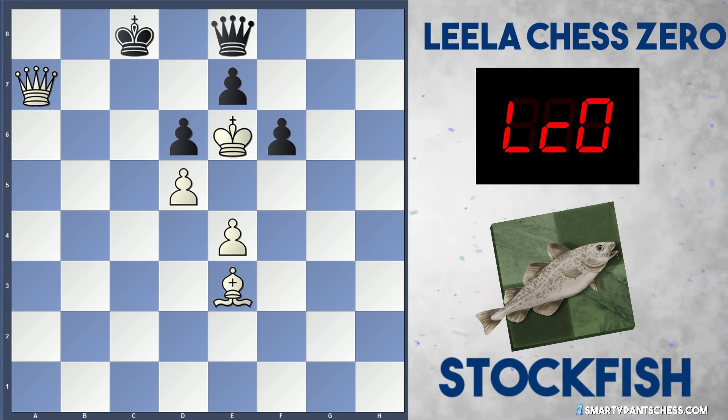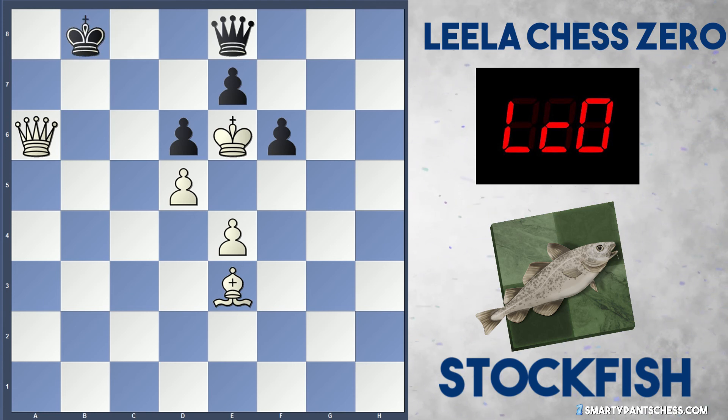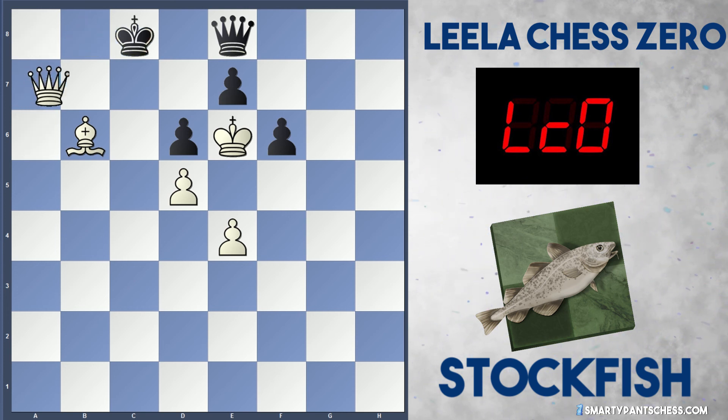Let's see if you can spot it. Queen a8 or queen a6 both work. Queen a6 was played in the game with check. After king b8, white played bishop to a7. Either way, black's going to lose this position. If king c7, queen b6 just wins. King a8 was played, and now it's bishop b6, king b8, queen a7 check, and of course queen c7 is checkmate.